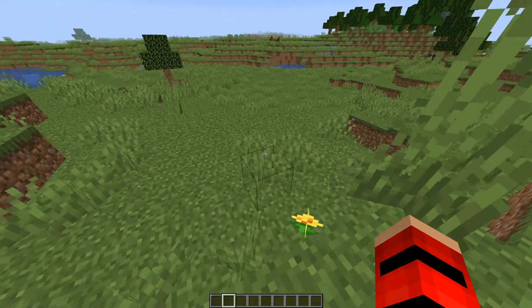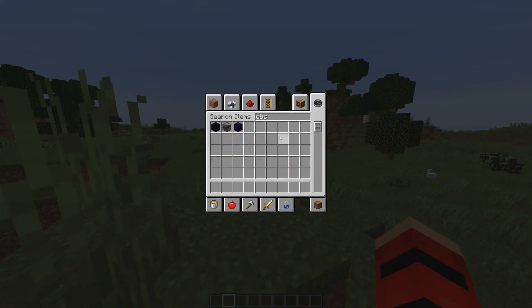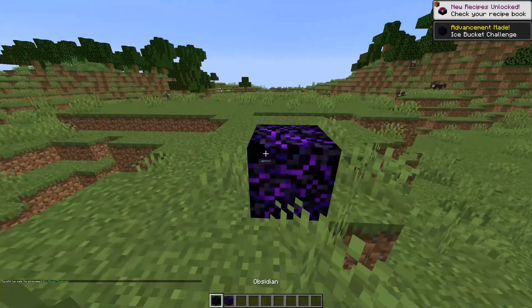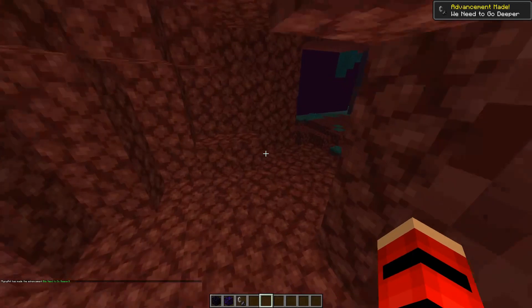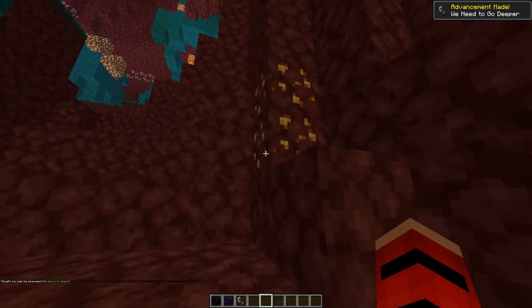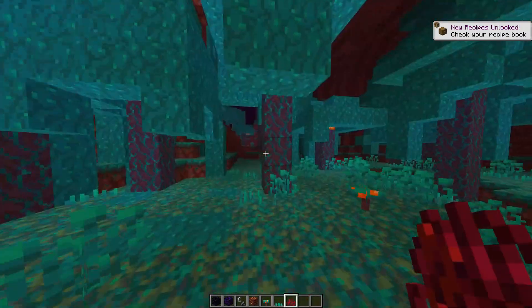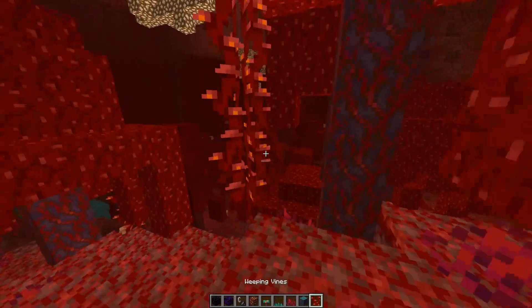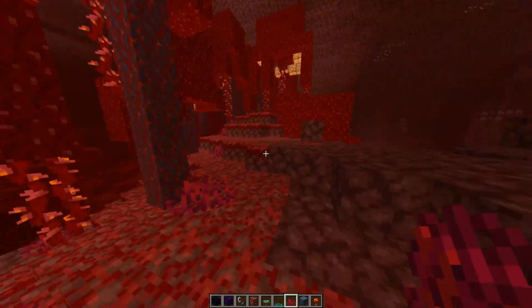So we have the snapshot of 1.16 - and crying obsidian, what! That's just one random thing. It's the first look, so that's netherite gold, wolf fungus, nether sprouts, and this is vines - more gold, crimson - so this is a crimson biome.